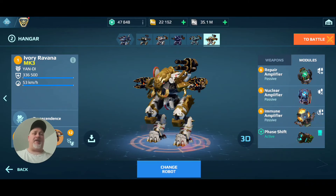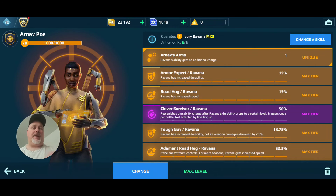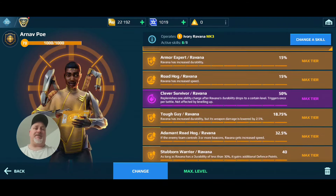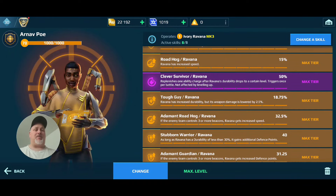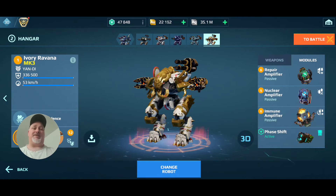For modules I'm looking at Repair, Nuke, and Immune. My Nuke is actually one level short of where it needs to be, but it's a potent build right here. Over on the Poe Pilot, I'm running this as a tank — I've got Speed, Roadhog, and Adamant Roadhog set, so when we're down on the beacons I can get a little bit faster. Stubborn Warrior and Adamant Guardian mean as the game gets farther from us we get a little tougher. And of course Clever Survivor — I recommend that on everything, or Def Survivor, whichever your pilot has. It allows you to use your special ability one extra time once you're down to about 50% hit points. It can save you in a crisis and is definitely a very solid pilot skill to have.